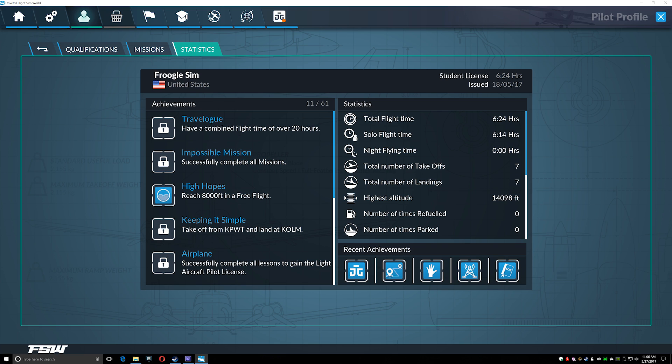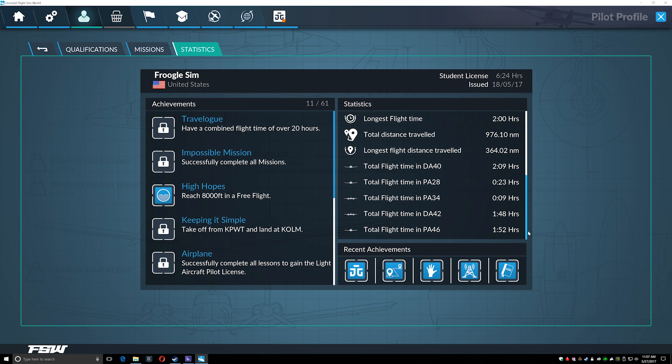It's had quite a rough landing since it arrived. The profile page has achievements which are actually compelling — working through them is quite good fun. The statistics are a bit misleading though. Total flight time and solo float time only track flights that have culminated in a landing. If you take off, look around, and restart the flight, it doesn't track that. It also doesn't track takeoffs separately from landings, which is a letdown. It logs flight time per individual aircraft, which is nice.